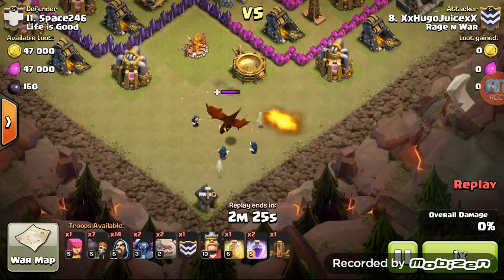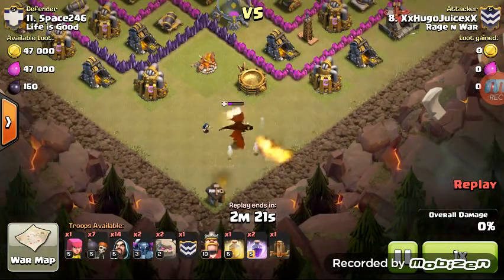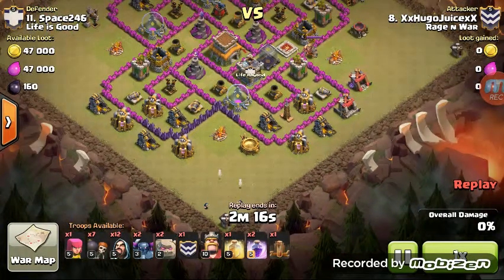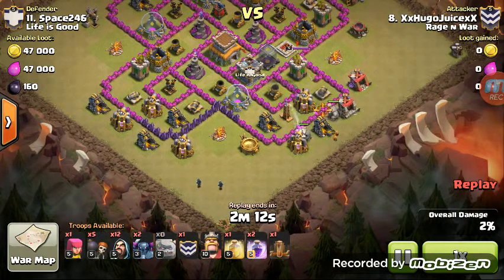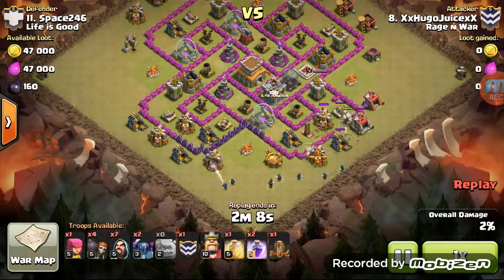Hugo uses a couple of Wizards to soften up that Dragon right away — that was 4 and then 5 Wizards. That took care of it. Once that Clan Castle Dragon is done, he drops his 2 Golems right at the bottom, or southeast, bay.